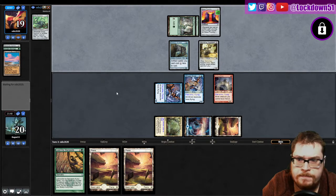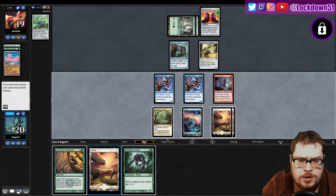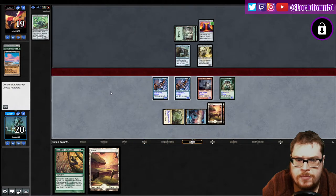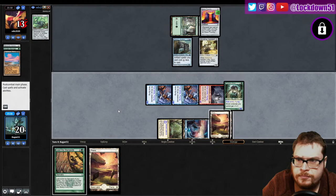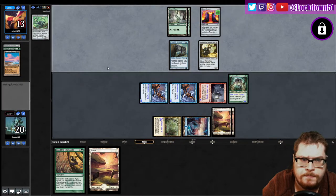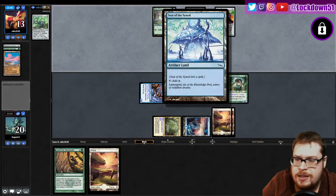No affinity creatures yet — they may not even be playing with a whole lot of them. There's a lord, that's good. I want to play the lord and just get in for six right now rather than tap myself out. We're just gonna play the lord, get in for six. Pressure, pressure, pressure. Three unknown cards — let's see what they can do. They cracked their Spear but they had the backup Island, so...